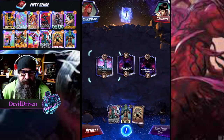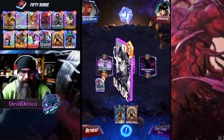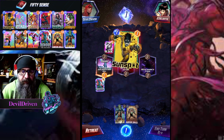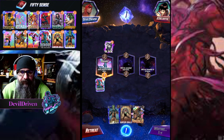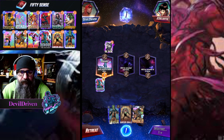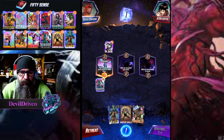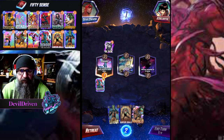Alright, so we got Arnim Zola and Ronin. Blade might screw them up - I guess it took away a card from them, so that's fine. Looking pretty rough here on The Thing, and this thins to zero so this is gonna probably pop down.